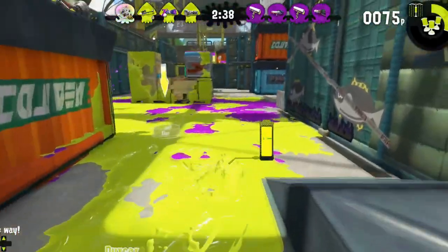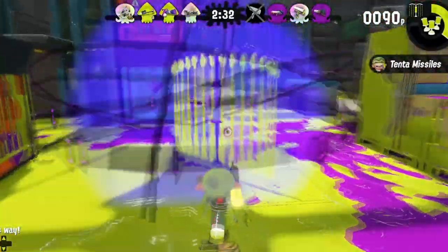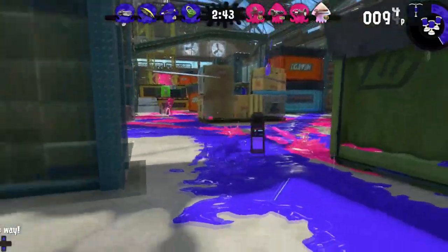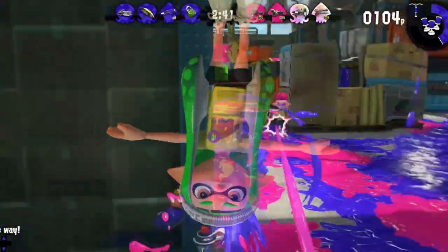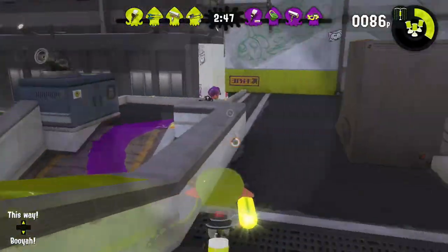Your Splash Wall is a tool that can be used to keep your teammates safe while they're trying to clear the way for a push! So help them out with it too! After all, your teammates are basically guards that will keep you safe while you snipe! And that's not even all!